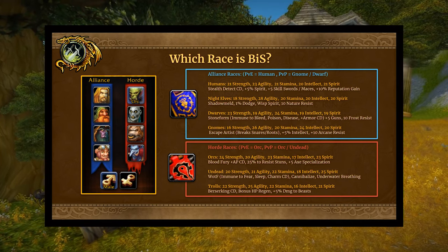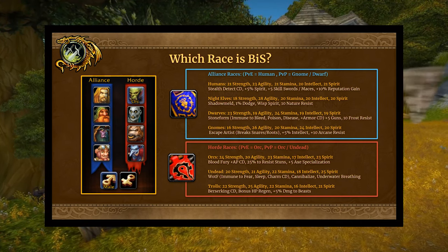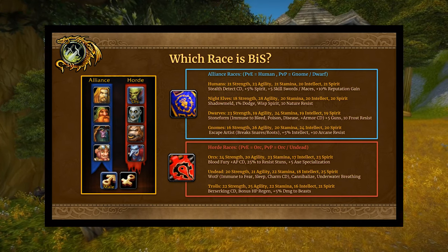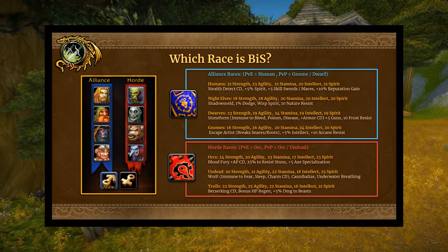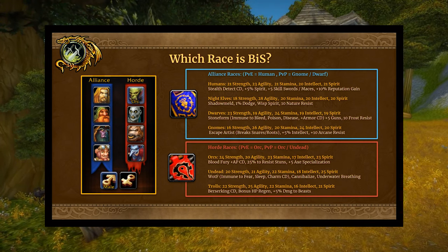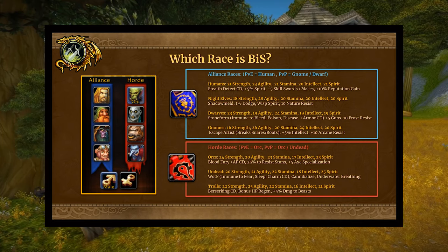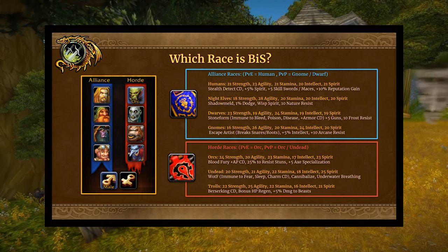For Horde, orcs are going to be best for PvE. They have an on-demand attack power cooldown called Blood Fury, which is very useful throughout every stage of the game. For PvP, they probably have the edge even over undead — the 25% chance to resist stuns is very strong and can mean life or death in critical moments. Orcs and undead are both close for PvP viability. Undead have Will of the Forsaken for on-demand immunity to fear, sleep, and charm, and also have Cannibalize, which is good since you don't have much self-healing as a rogue.